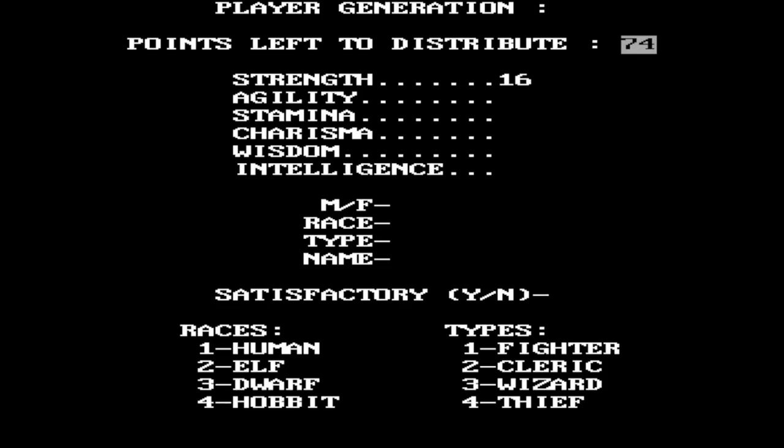For our character we're going to go with 16 in strength, 29 in agility, 10 in stamina, charisma, and wisdom, and 15 intelligence, because each of these scores will be modified by our choice of race, gender, and type. In a bit of 80s gender essentialism, playing a male character gives plus 5 to strength, and a female gets plus 10 to charisma. Saving money is a bigger deal than doing damage, at least in the beginning, so female characters are objectively a stronger option. Let's do that, giving us the plus 10 to charisma.